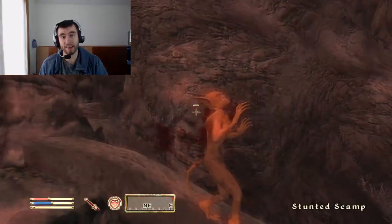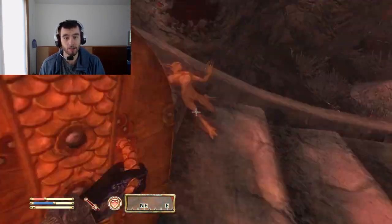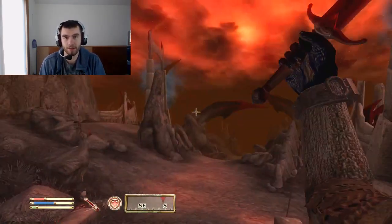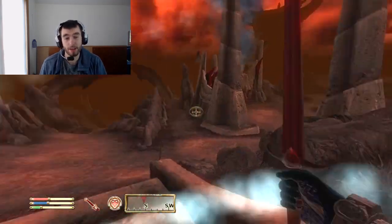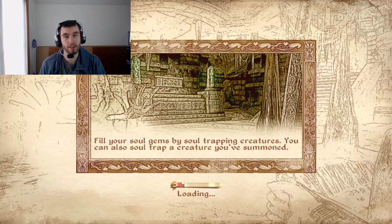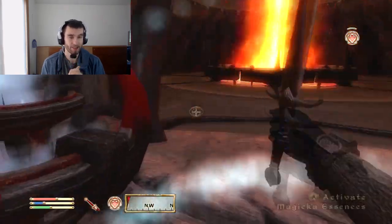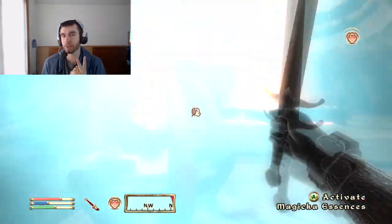Argonians are really nice stealth characters. In fact, Argonians and Khajiit are built to be stealth characters. So what you're going to do with this character is basically sneak up on people and kill them. Now, you have Illusion — Illusion's kind of a support magic. It has three very important spells in it.